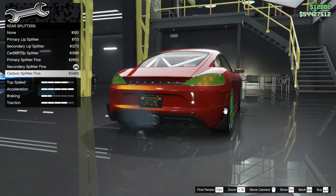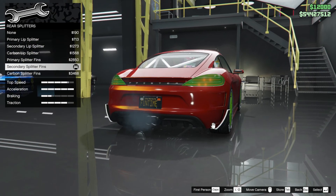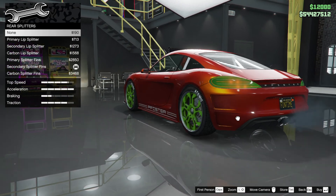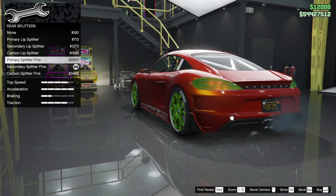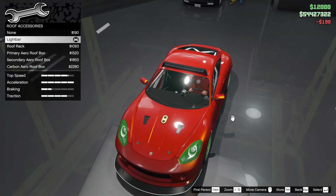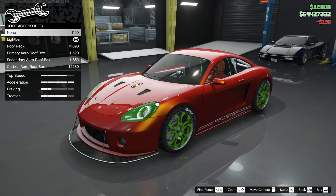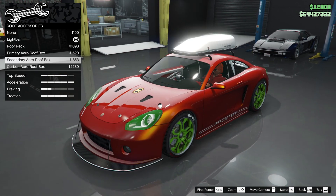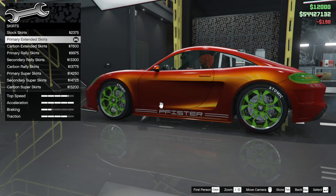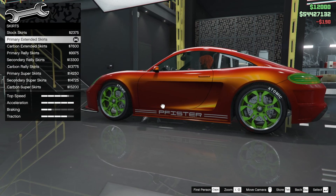Rear splitters — we're going to do a cleaner build on this. I've gone a bit crazy on the splitters — I think none is good. Roof accessories — it's got a light bar but I think none. I don't think any of this stuff is really my bag.